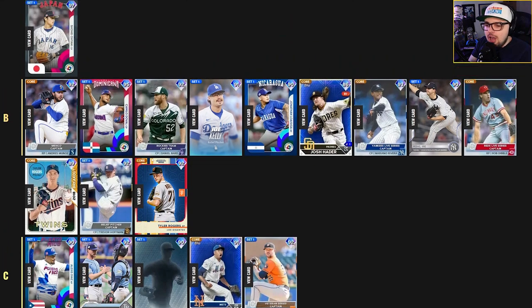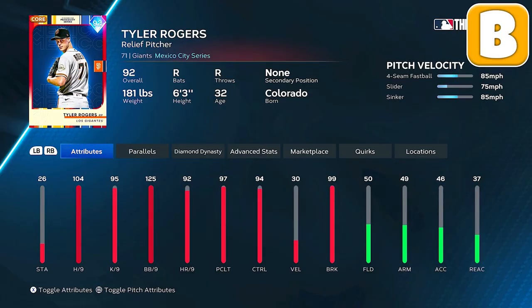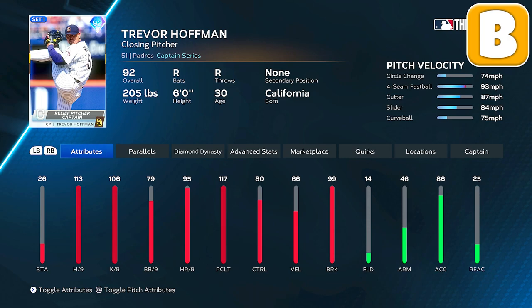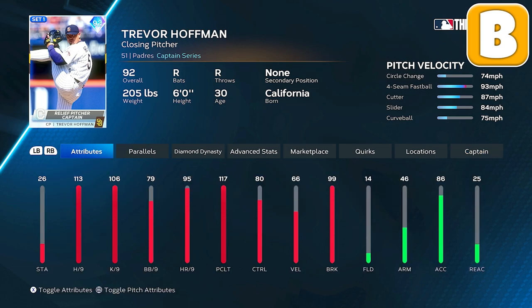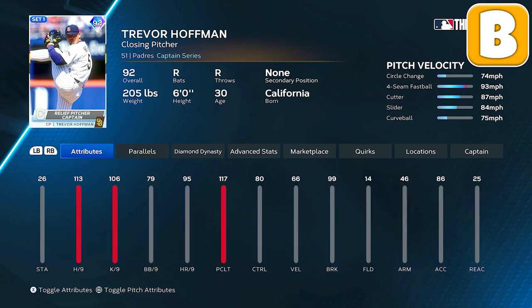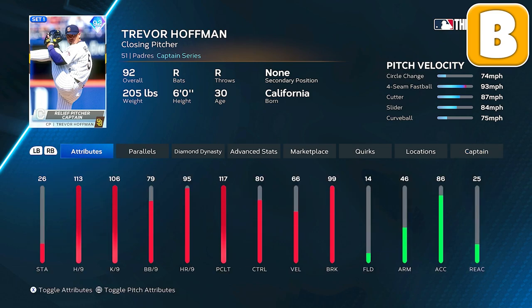In the B tier we start to see relievers you probably want in your bullpen. I've got 92 Tyler Rogers — the walks per nine and really slow velocity means he's going to dot, and he comes from a submarine release, so he could be really effective to mix up. If you just pitched with Bob Gibson, then you put this reliever in and good luck to your opponent adjusting to 85 mph fastballs. I have the Captain Trevor Hoffman here — this card becomes very good when you use the captain boost. Boosting up the hits and K per nine 15 makes him a very solid reliever.